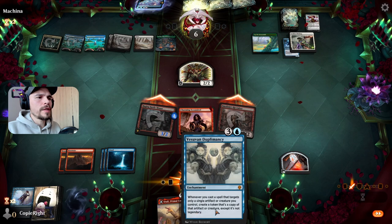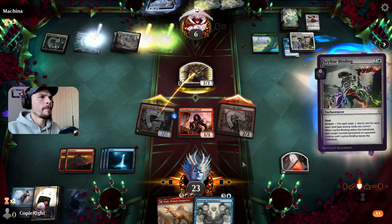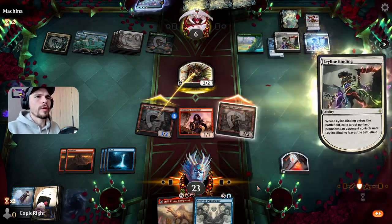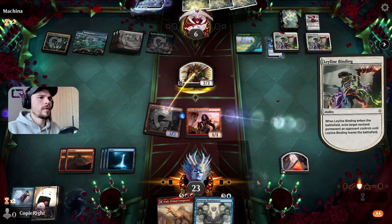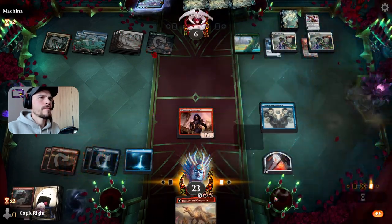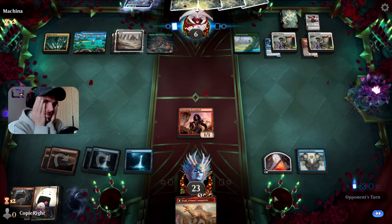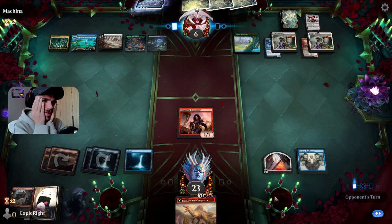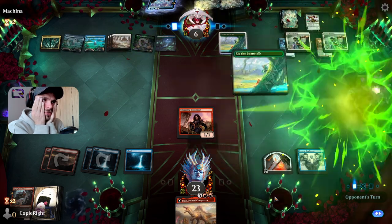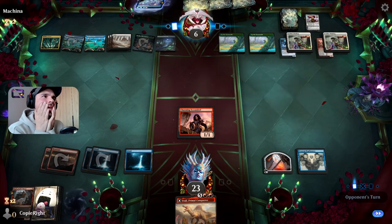At this point I don't need both of these creatures. This is why we didn't play it now — who knows, my opponent is trying to survive. Now give me a land, please. I have 24 lands — 5, 6, 7. Yeah, I have one land. One single land.